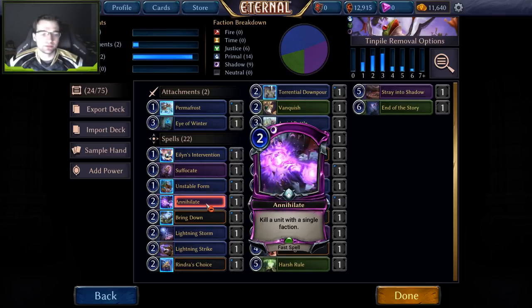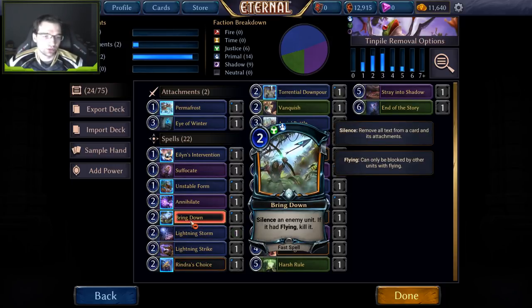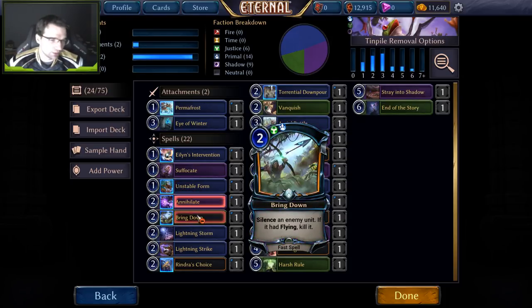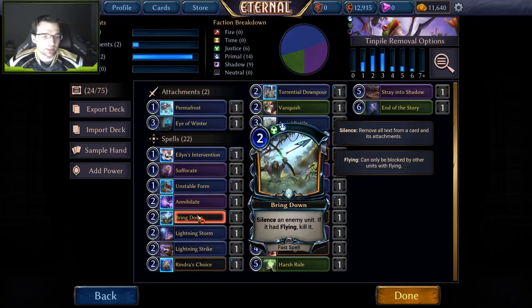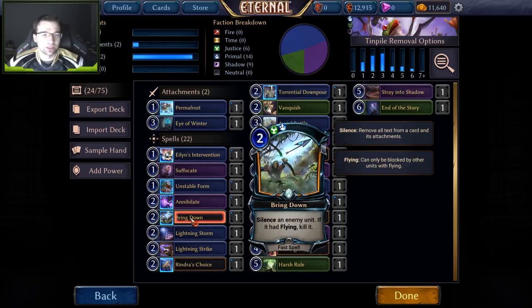Annihilate is simple, easy, and effective — very good into time midrange decks with things like Sandstorm Titan, Worldbearer Behemoth, or the new Vara. All single-faction units that die at an advantage to you. In the current meta I'm packing quite a lot of Annihilates, but if the meta shifts to more double-color units you might swap to Rindra's Choice, which is the same idea but covers more than one faction. Bring Down is good in flyer metas and decent as a silence effect, providing an out to Dawnwalker. It's at its best against Inquisitor Mocteau, Ikaria's, or Haunting Scream. I tend to keep this as a one-of.